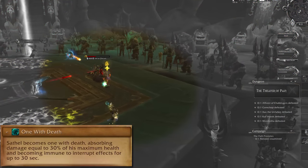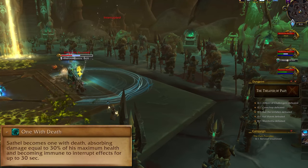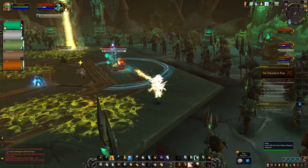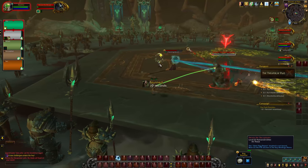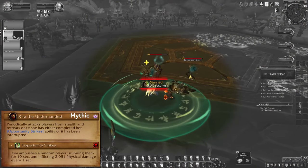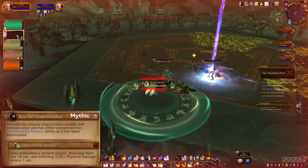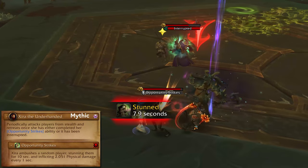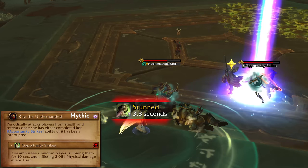At 40% health, he'll use One with Death to get a 30% absorb shield and become immune to interrupts for 30 seconds. On Mythic, you'll have one more challenger popping in around the edges — Zira the Underhanded. You don't need to kill her, just survive her while dealing with the rest of the fight. She'll ambush players at random with Opportunity Strikes, stunning them for 10 seconds and channeling damage. Stop the channel with a stun of your own or other full CC to make her retreat — on beta, just a knockback did not work, so you probably need a full loss-of-control CC.